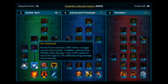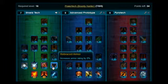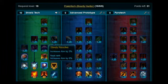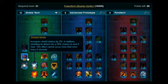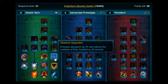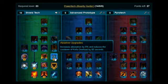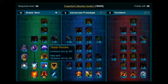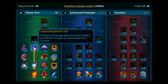Levels 15 and 16, you're going to pick up Ion Overload. Levels 17 and 18, you're going to pick up Rebraced Armor. At level 19, you're going to put one point on Steely Resolve. Levels 20 and 21, you want to put those two points on Shield Vents. At levels 22 and 23, you want to put those two points on Ablative Upgrades. Level 24, you want to pop back down and put another point on Steely Resolve. Level 25, you want to pick up Supercharged Ion Gas.